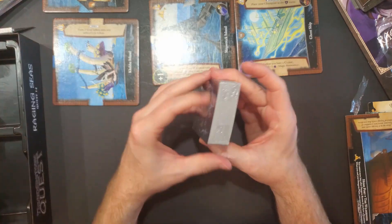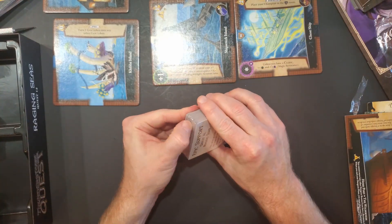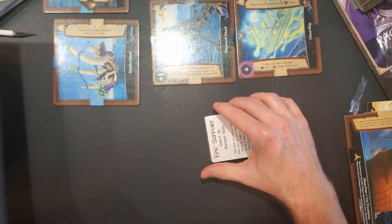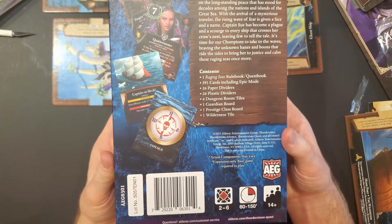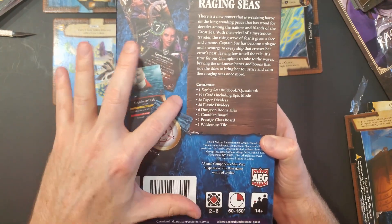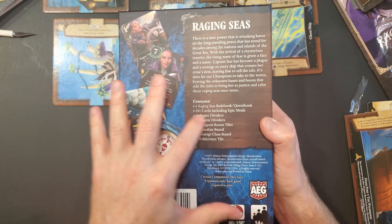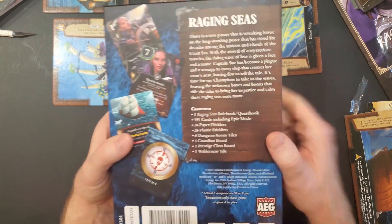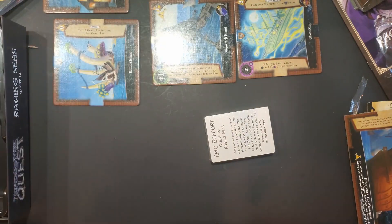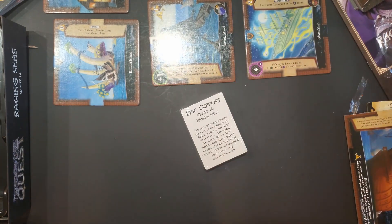But yeah, that is all of these. And like I said, there's just going to be one copy of everything else in here. So you get quite a bit in each of these boxes — a lot of cards. If you look on the back it shows 391 cards, and then you get all these other ones as well. It looks like mostly boards — 391 cards, but some other stuff that's card adjacent, boards and whatnot. That's Thunderstone Quest, Raging Seas, Quest number 14. Thank you so much for watching. Bye-bye.